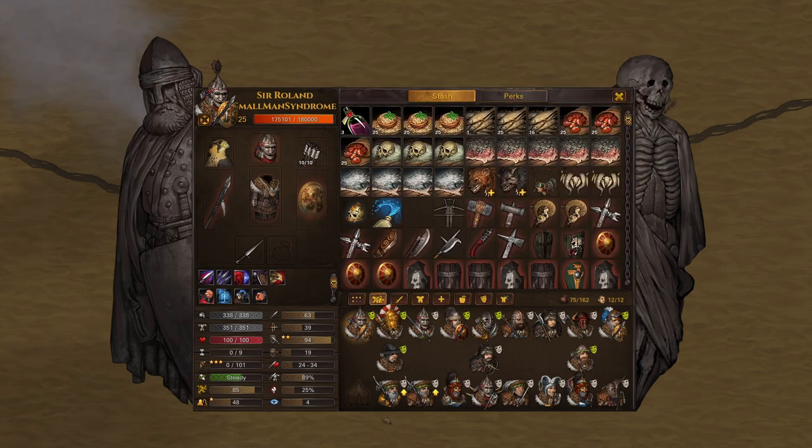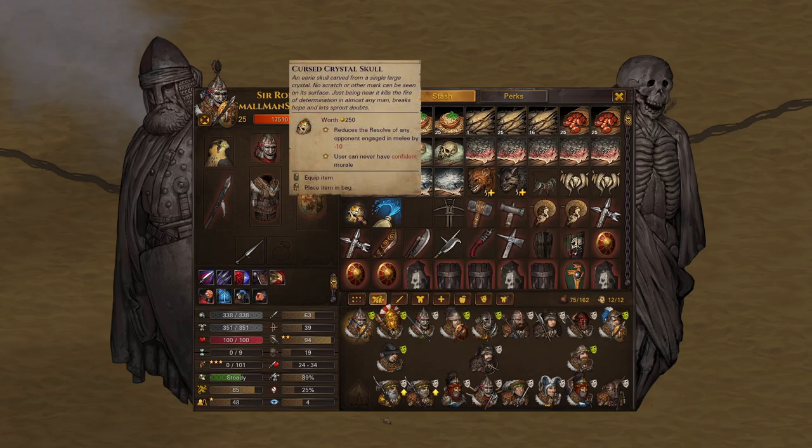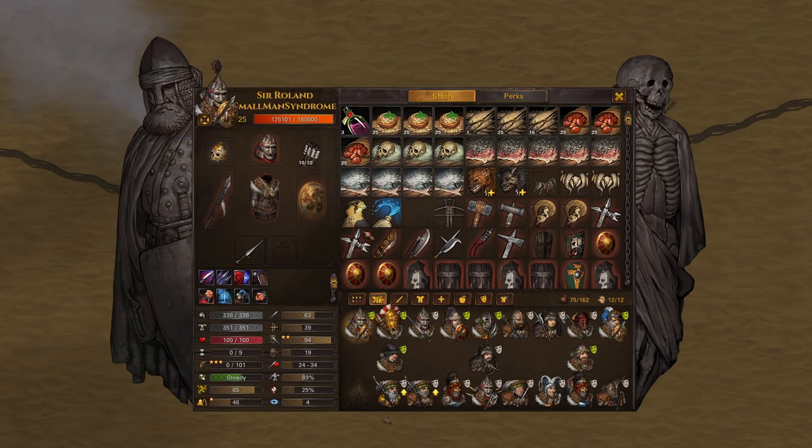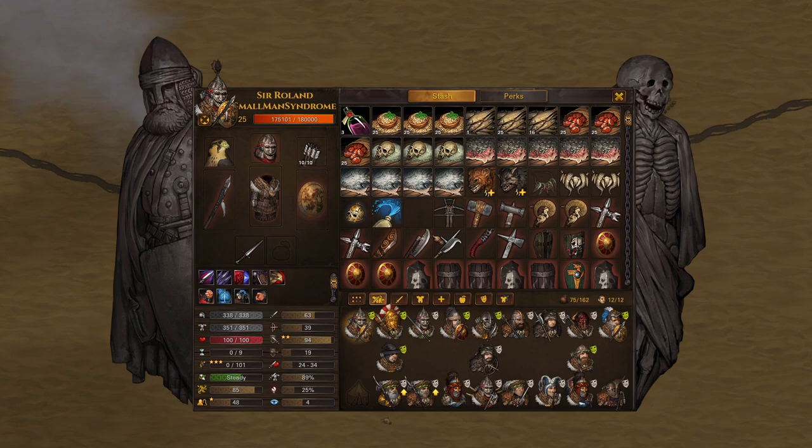Let's take a look at some notable equipment. We have the Direwolf Mantle. This is an armor attachment — it gives you 15 durability for this build. It also reduces the resolve of any opponent engaged in melee by minus 5. Similarly, in the trinket slot, we have the Cursed Crystal Skull. What the Crystal Skull does is the same thing as the Direwolf Mantle, and also the user can never have confident morale.